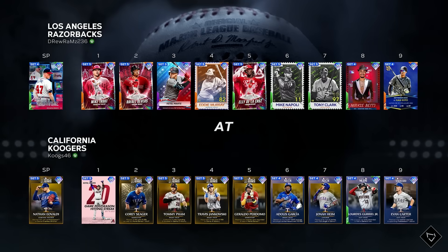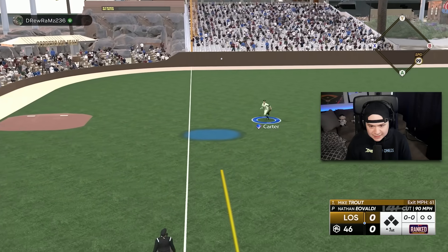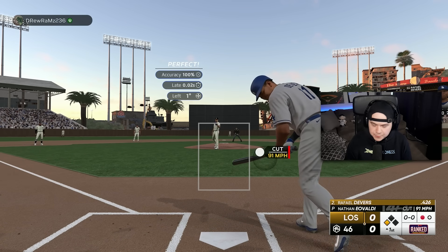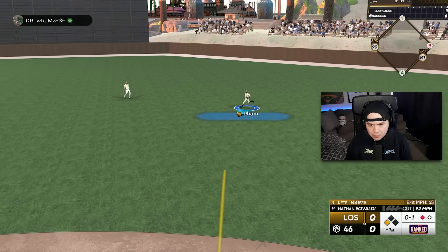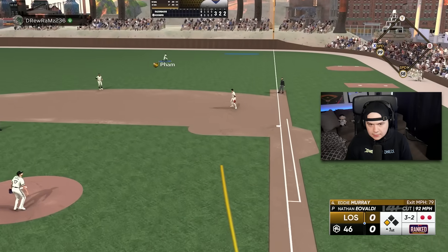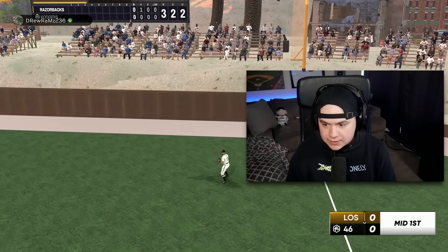Corey Seager is going to have to take on a lefty, so I'm going with the new Eovaldi card to save my lefties. This is just the best start ever — he should be out at third, but they took five years to move his hand. Nice pitch. Tommy Pham got a perfect throw; we've got to keep him at third. Going cutter high and inside — and we're going to get out of it. Thank goodness that run didn't score; that would have been a frustrating way to start this game.